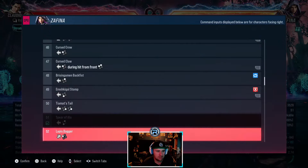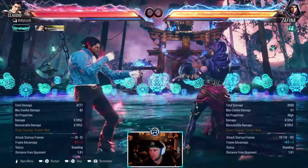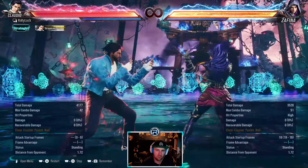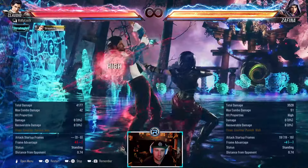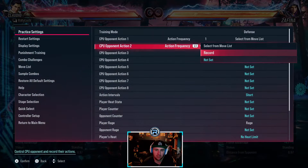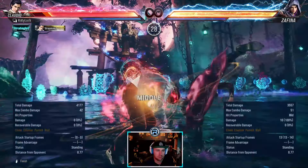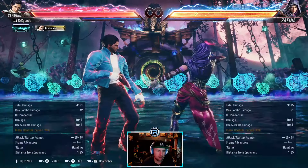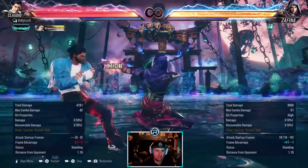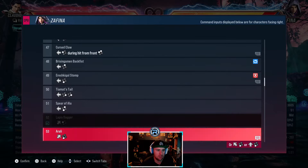Unblockable. This is the one they'll use at the wall — they'll do this move into down forward 1, 4 because it's a frame trap. If you press like especially in this situation, they'll do that. This is one of the most common Zafina setups for the wall spot, because you don't want to press. Watch out for this — you can't press, but you can be ready for that.